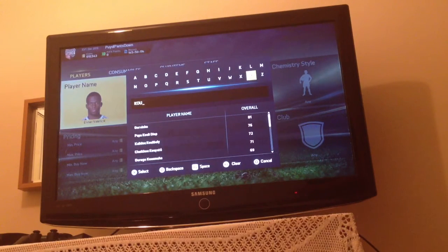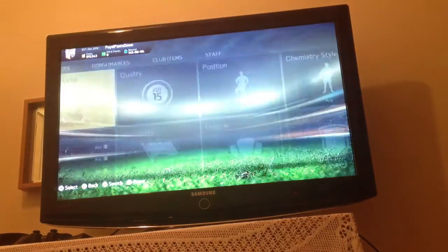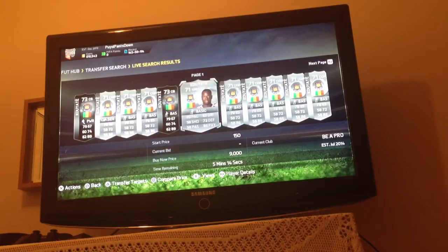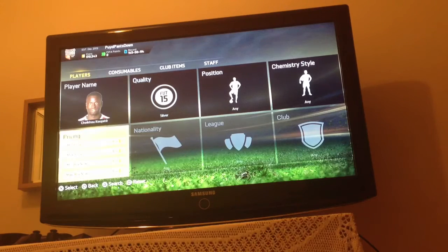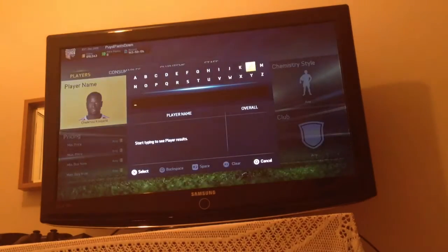Next one is Coyote. He's a good player to do this with. You could see maybe he goes for about 4,000 coins right now. Once again, at night he fires up and he's at his maximum price. So you buy him now, I promise you you'll make 5,000 coins every single one.